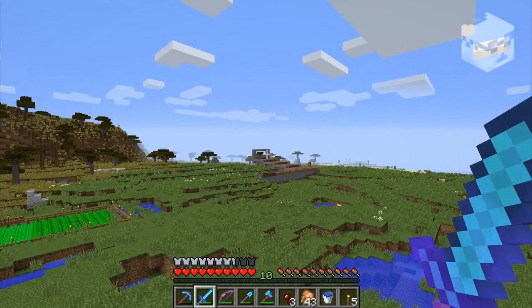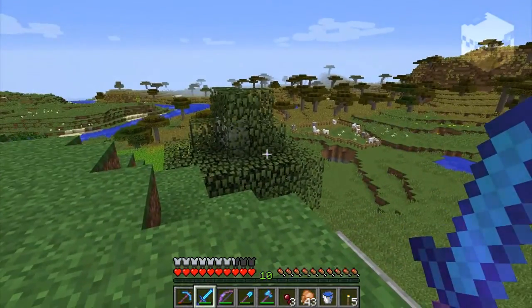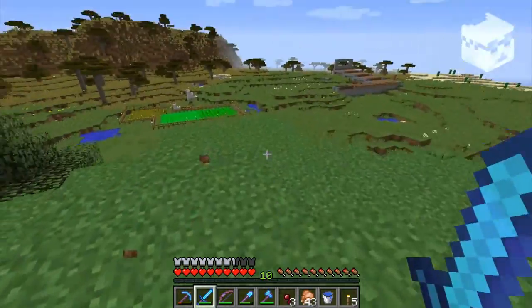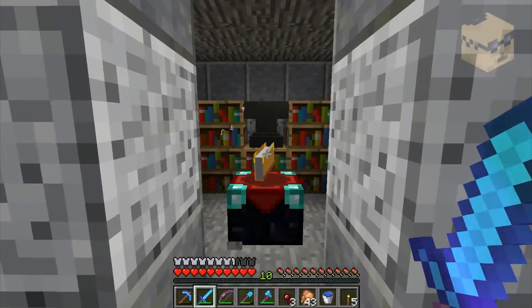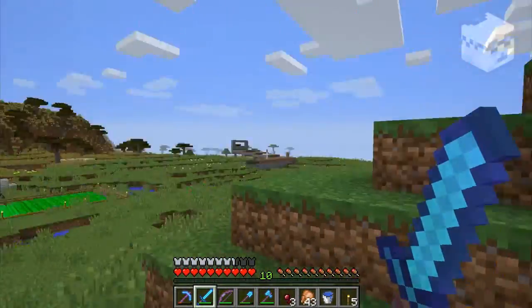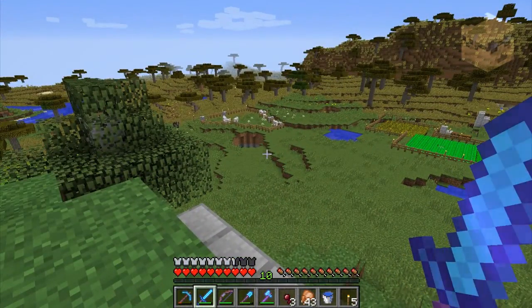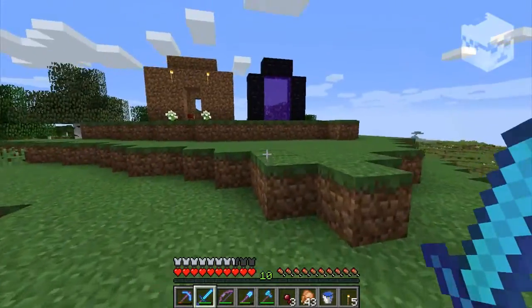Basically, just because I didn't have slime balls, I had to spend a couple of hours making a slime farm that was fruitless because I don't have any pumpkins. And then I killed myself, which prevented me from using this enchanting room. I was forcing myself to use the acacia wood somehow. And that's the sad thing that happened at the beginning of this episode.